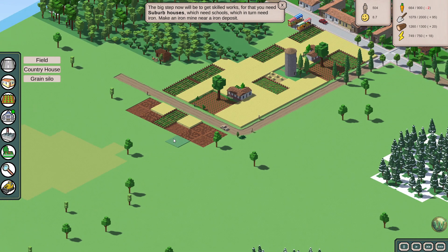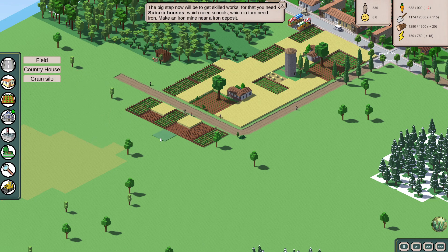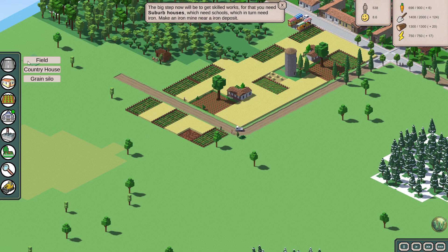We need to wait for the farms to grow. And we might be able to do a grain silo out here — 5-tile radius for the grain silos. The country houses were also a 5-tile radius. 9 of 12 in a 3-tile radius, so I need to wait for these all to get planted before I can do anything with that. That tree needs to be deleted so they can place the road. Then we should be able to place that country house now. And that will boost our food production by quite a bit.